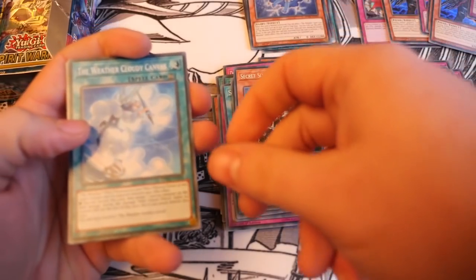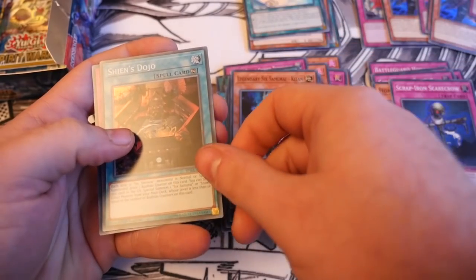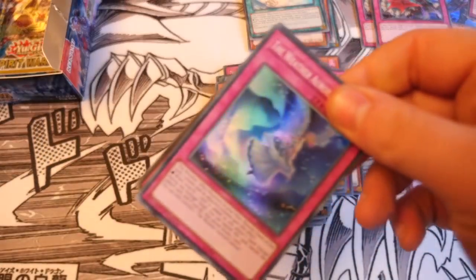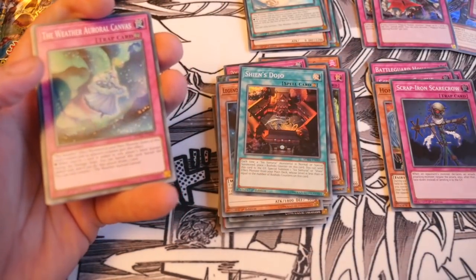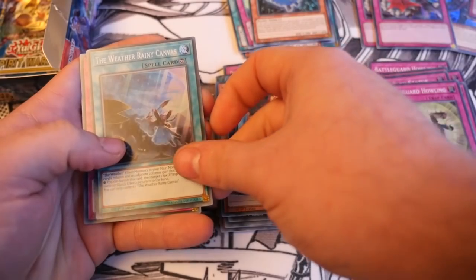Weather Cloud Canvas, Hand of the Six Samurai, Legendary Six Samurai Kageki, Shien's Dojo, Magical Musket Dancing Needles — we've seen two of that but none of the other one. The Weather Auroral Canvas, Battleground Howling, Weather Painter Rain, Weathery Rainy Canvas, and Magical Musket Last Stand — their counter trap, really really cool.